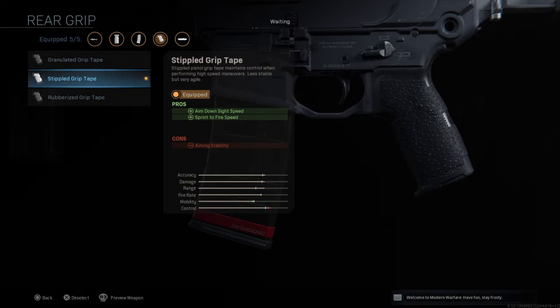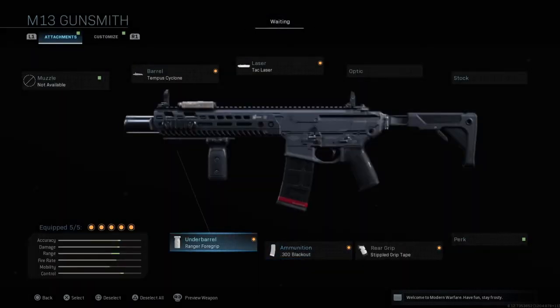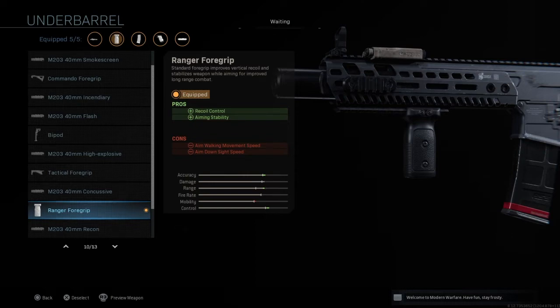Next up is the 300 Blackout 30-round mag, which gives better damage range, no visible tracers, and no enemy skulls — so you're going to be nice and quiet on the map and people won't know where you're shooting from. Next up is the Ranger Foregrip for better recoil control and aiming stability. It's probably one of my favorite foregrips — it only has a slight nerf to aim-down-sight speed and aim walking movement speed, which is barely noticeable.